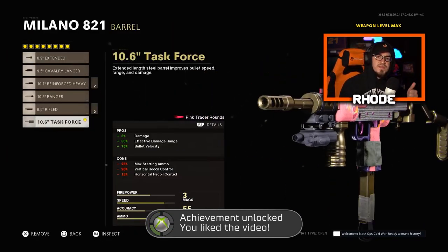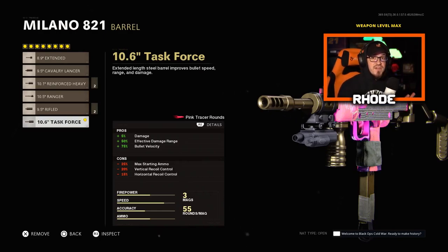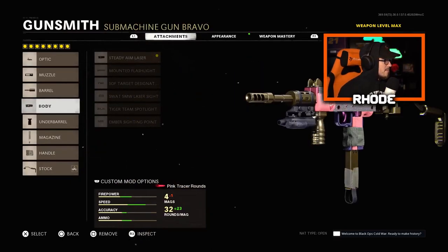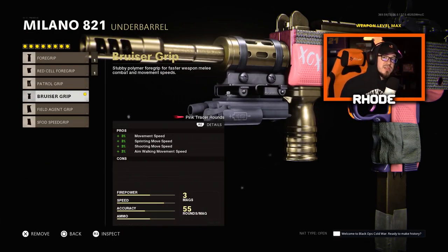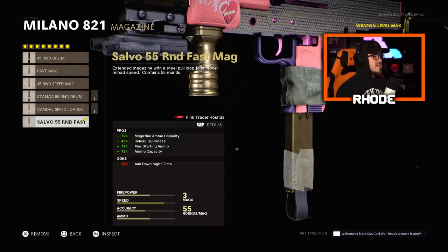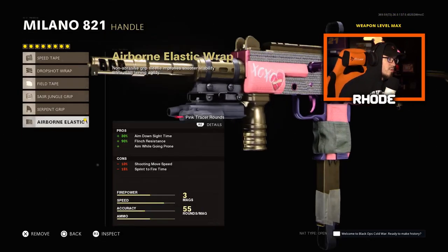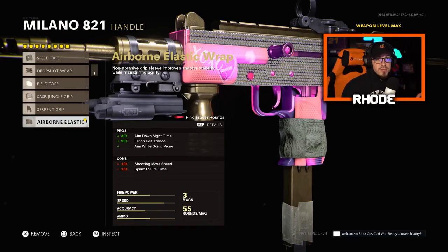For the barrel, the Task Force Barrel: plus five damage, plus 50 percent effective damage range, plus 75 bullet velocity. The pros outweigh the cons. For the body, Steady Aim Laser: plus 14 hip-fire accuracy, no cons. For the underbarrel, Bruiser Grip: movement speed and sprinting move speed, no cons — ideal for an SMG. For the magazine, Salvo 55 Round Fast Mag. For the handle, Airborne Elastic Wrap: plus 30 percent ADS speed, which covers the ADS penalty from the magazine.